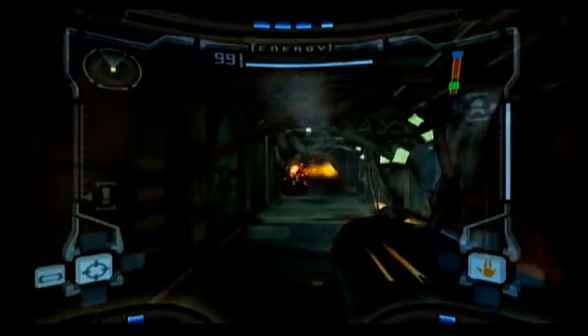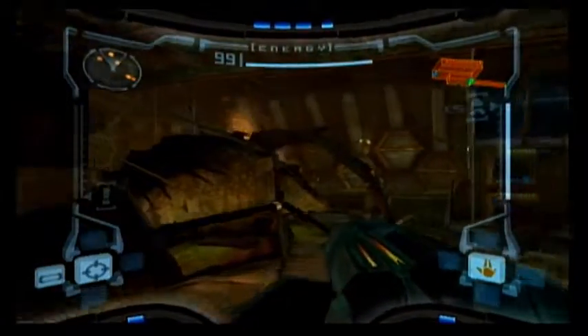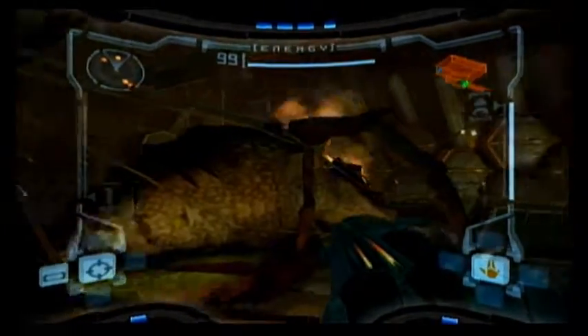It is good to scan bosses and enemies because it tells you their weakness and their HP — sometimes it says unknown depending on the boss. After this episode we're going to brighten this game up. You've got some enemies for the first time. The main planet is a lot brighter than this — this one's in space.